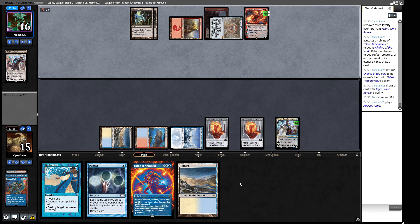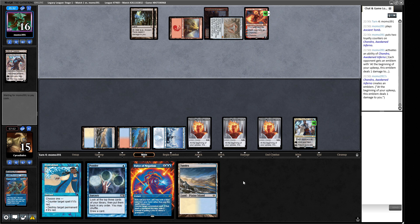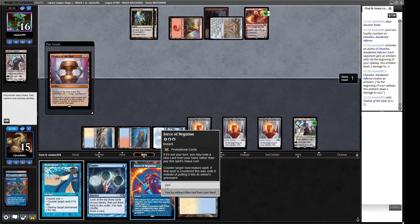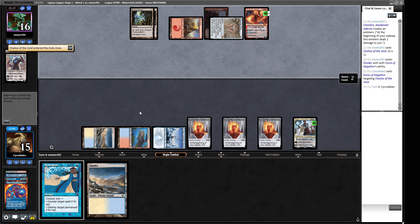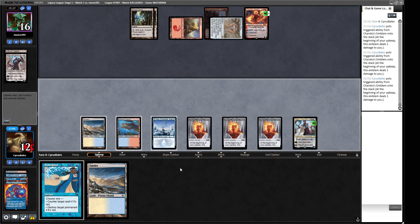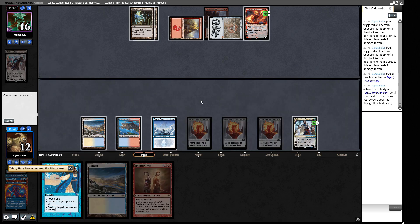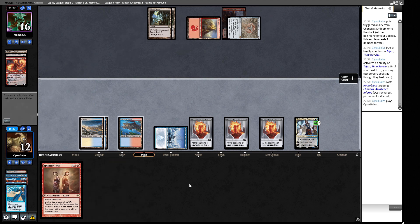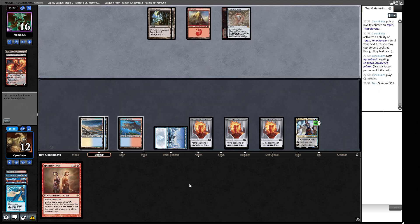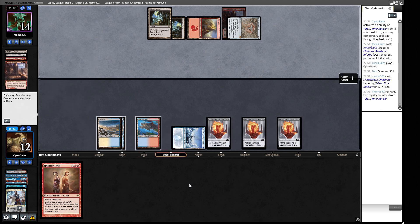I'm going to redeploy this — counter it on the way down. We have to make a decision about what to pitch. We need to save the Ponder because we need to find a way out. I meant to keep the Ponder, not the Hydroblast — whoopsie! So we have a Splinter Twin. We can plus the Teferi, destroy this to stop the damage increasing, and play our land. We need a Deceiver Exarch and another red source to win the game, and we've got four turns before we die to the emblems.